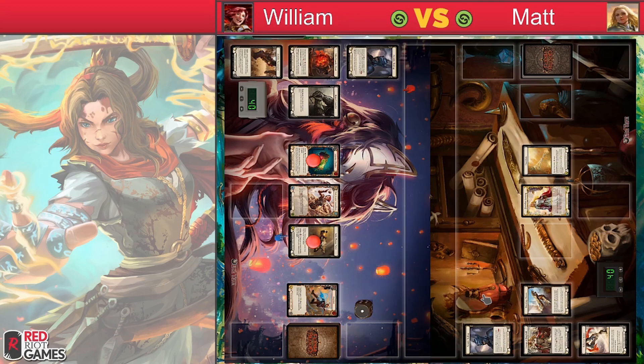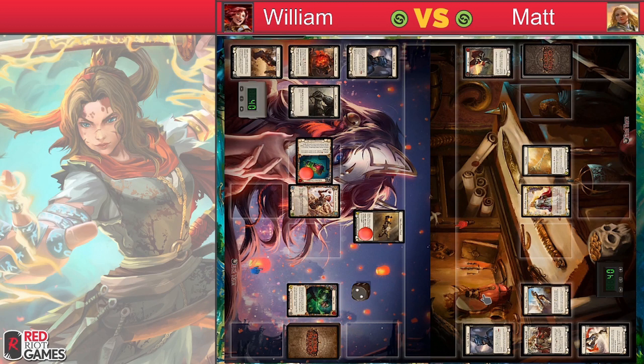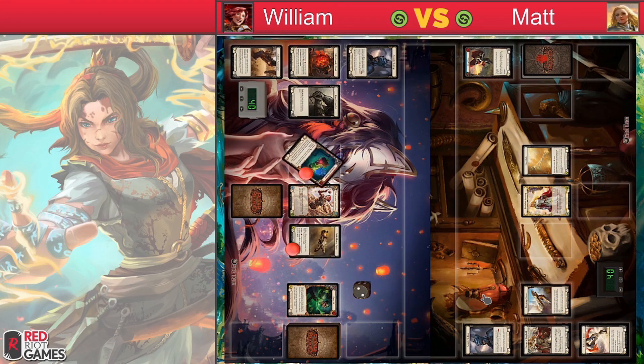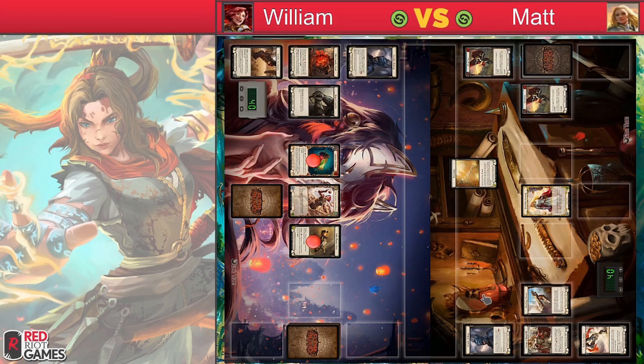We have Dash — Will going first. Starting off with a pitch, loading up his items, he's probably gonna swing in. We have an attack for two here being blocked, gaining go again with the chamber, spending the last resource to charge the chamber, and pitching for three more. Charging the gun and choosing not to attack, keeping it charged up. Turn one, not really surprising — Matt's just gonna block and draw up two cards instead of one.